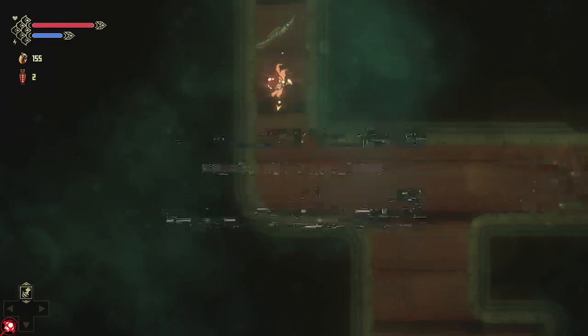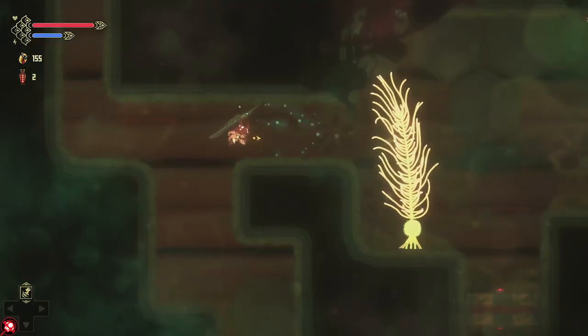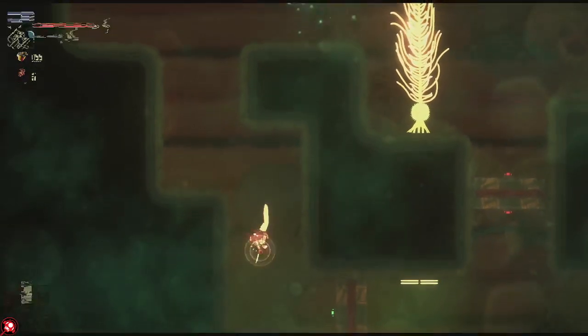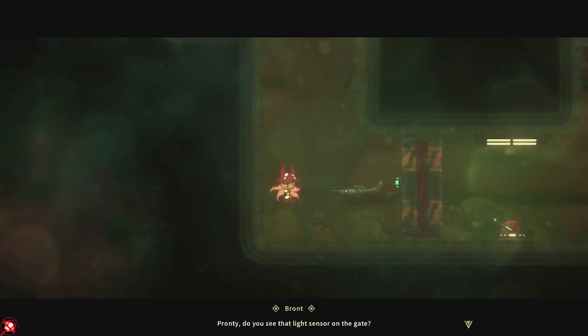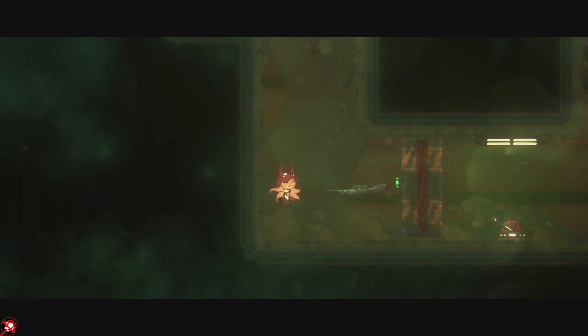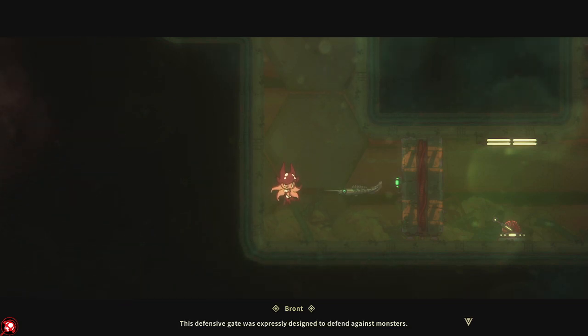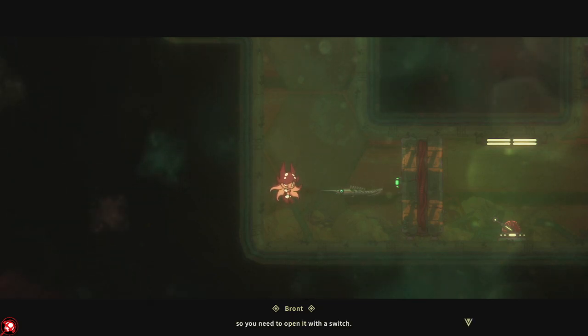A fan is blocking me and even if I use my spinning move I can't get through there; I've got to go all the way around. The character's name is Pronti — that's right. There's a light sensor on the gate. This defensive gate is designed to defend against monsters — when monsters are detected nearby, red lights activate. The current color means we're safe, so it will allow protectors to pass freely. The other side requires opening with a switch.